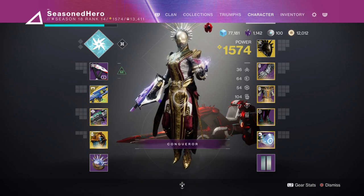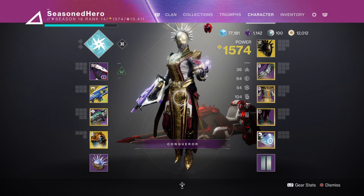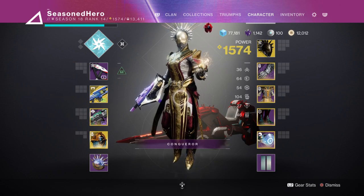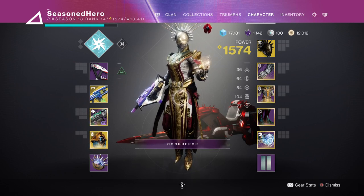For stats we have 16 in resilience, 100 in discipline, and 40 in strength. I have decided to focus primarily into my grenades so we can get targets jolted at first and then use the rest of my gear to create the needed ionic traces once in hand. You can play around with this so don't worry about needing to have 100 discipline to make this work.